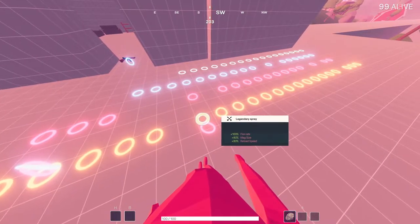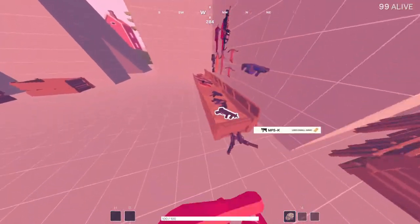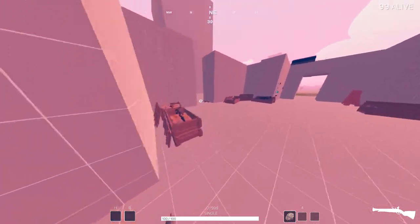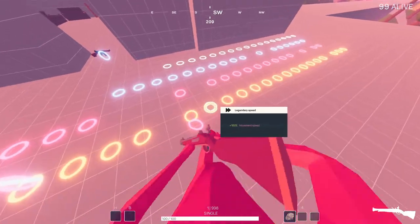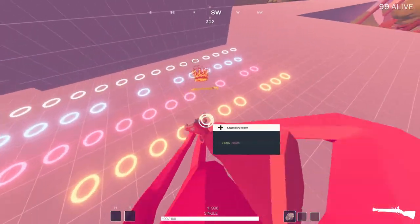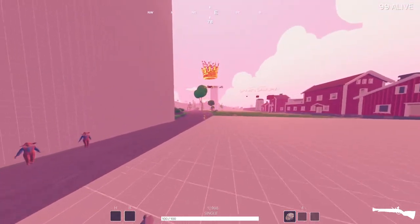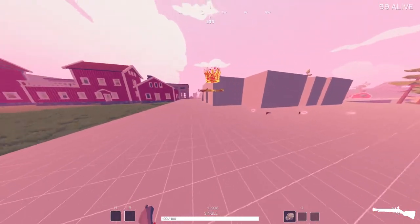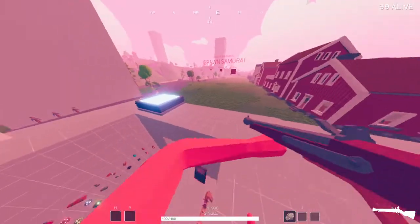My favorite recipe for success is the blunderbuss combined with any speed blessing, cardio, and recycling. I'll grab the legendary of each — legendary recycling, legendary speed, and legendary cardio. This isn't best demonstrated in the shooting range, but I'll pull up some clips of me using it because I have a lot of clips killing people with this deadly combo.